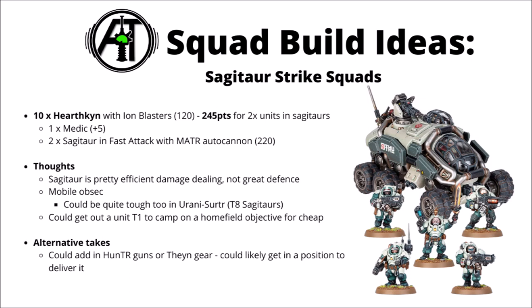Next up, here's one idea for a squad piling out of two Sagittors. This one has 10 Hearthkin with Ion Blasters for 120 points, again just the one medic, and two Sagittors in the fast attack slot for 220 points with their Matter Autocannons. You divide one squad at deployment and each becomes a mini 5-man squad riding in each Sagittor. The Sagittor is fast and has pretty decent damage output on its own steam. They're not enormously tough and could easily get shot out from under the squad, but it does give you more mobile obsec. The entire unit could be a fair bit tougher in the Irani Surtir Regulates - Toughness 8 Sagittors seems really quite good on paper. You could just get out one of those units turn 1 to camp on home-field objectives cheaply and allow the rest of your force to move up. In small 5-man units they might just be living to fire once if the enemy focuses them down.